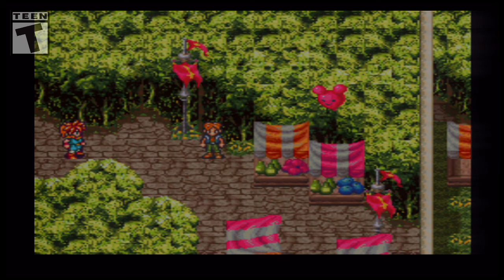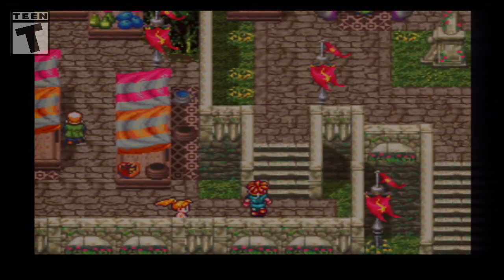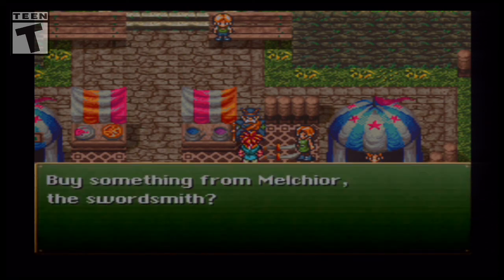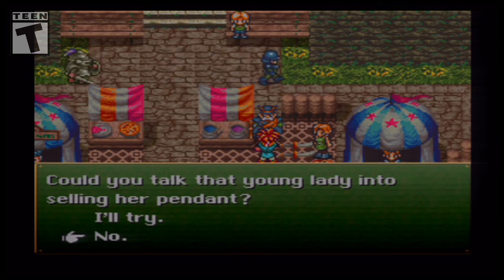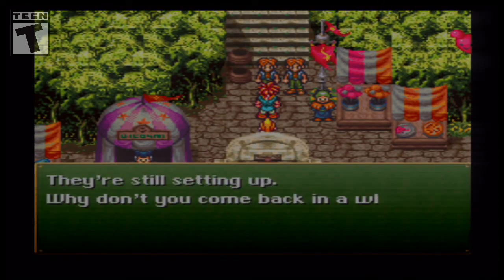Next we need to talk to Melchior again with Meryl in our party. He asks us to talk the young lady into selling her pendant — and we say no. Once that's done, that should be all we need to do in this section. We'll come back here a little bit later.